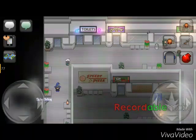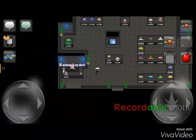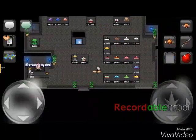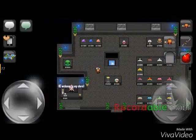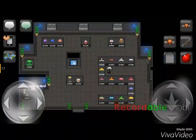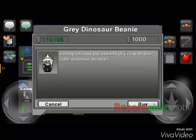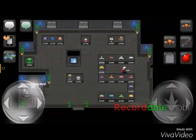This store has a couple new hats in it. You go in here, this is where you get the dice throw obviously, and they have all sorts of nice looking hats. I'm assuming these are all new. They have some pretty decent looking hats — little spiky ones, all different colors. Looks pretty cool.